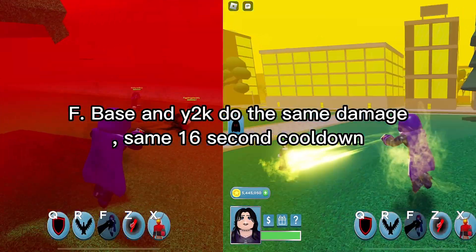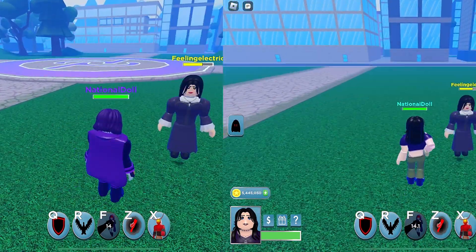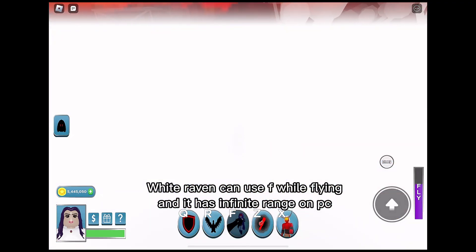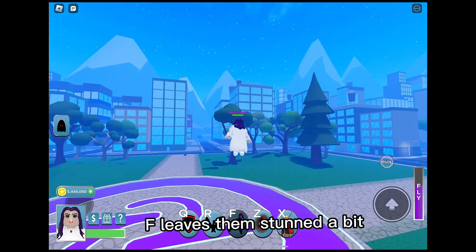F — Base and Y2K do the same damage with the same 16-second cooldown. White Raven can use F while flying and it has infinite range on PC. Don't like how it blinds you while using it. F leaves them stunned a bit.